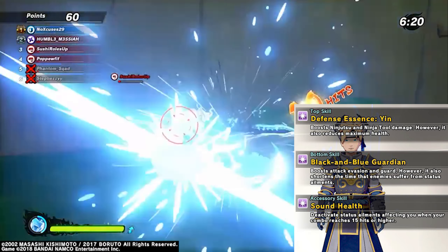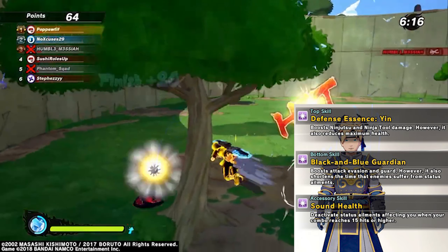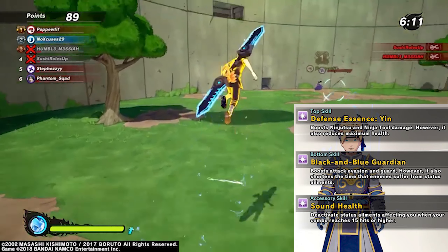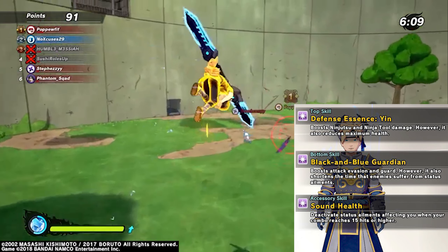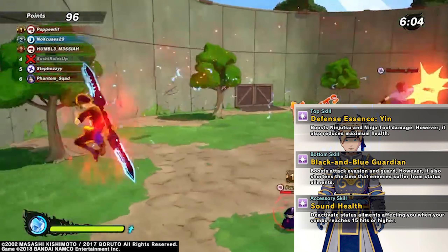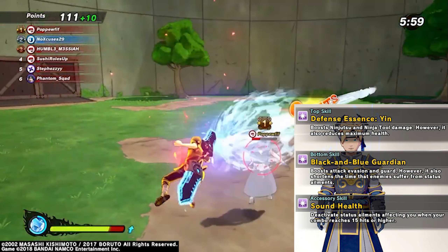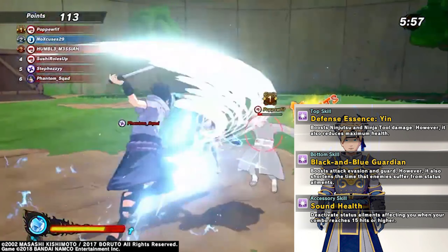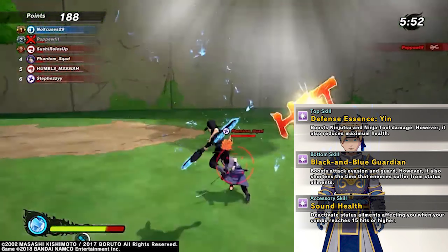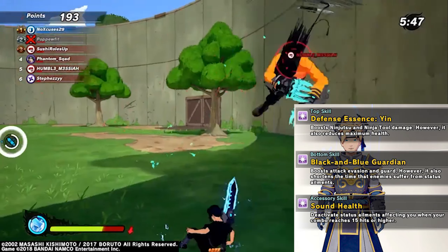First, the top skill does boost ninjutsu damage and ninja tool damage. However, it also reduces maximum health. Honestly, I don't know how I feel about that, because as a tank, I want to be a tank — I just want to bowl dudes. But with this, you got to play a little more cautious, and that's where your survivability comes in. I do like the fact that it boosts your ninjutsu damage and also your ninja tool, because that can be pretty OP for combat. But you just got to make sure you don't take a lot of punishment.